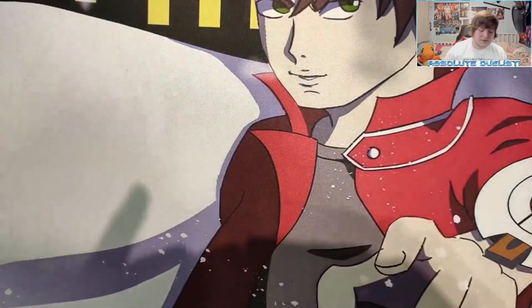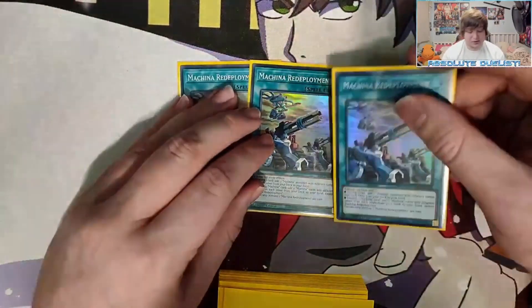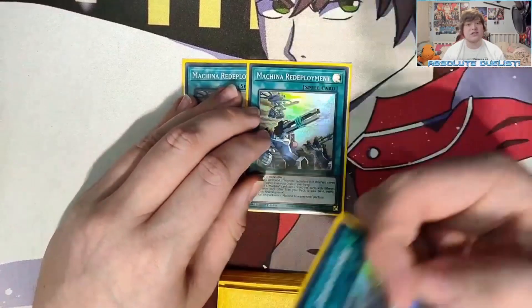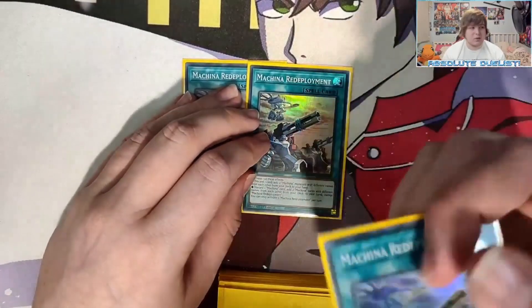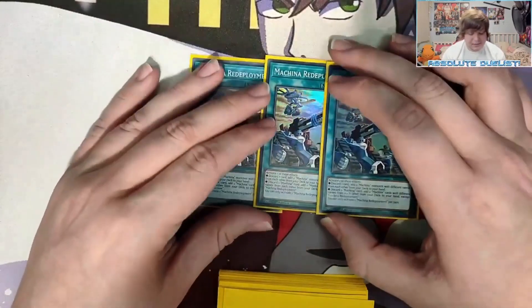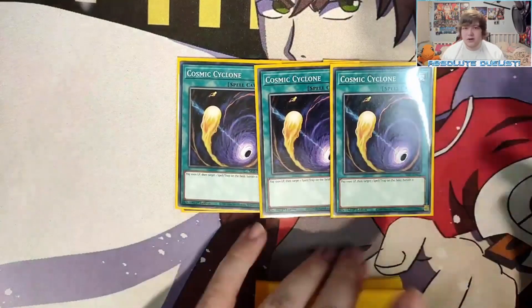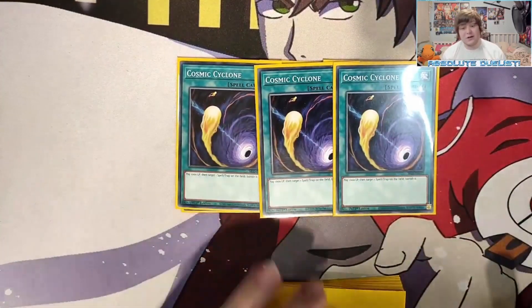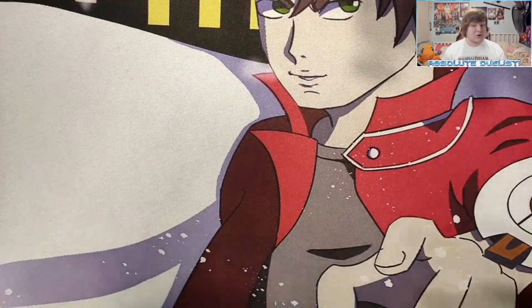For spells, we play three Machina Redeployment — pretty much Reinforcement of the Army for Machina cards. You can discard one card to add two Machina monsters from your deck to your hand, giving instant access to any Machina monster in your entire deck. Or discard one Machina card to add two different Machina cards — spells, traps, whatever you really want. It's a really strong card giving us even more consistency. We also play three Cosmic Cyclone because our opponents still have Super Polymerization, and we need ways to prevent it.